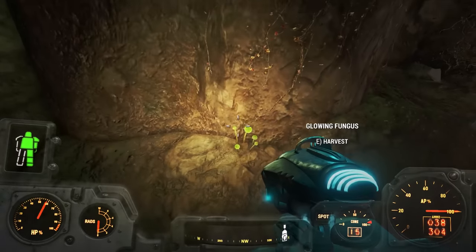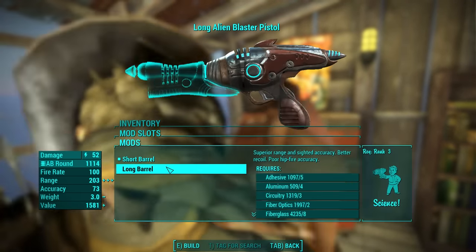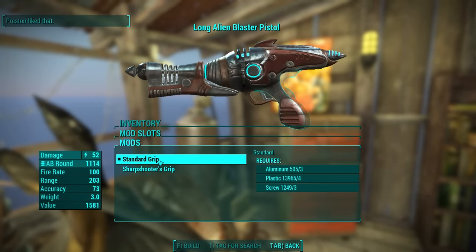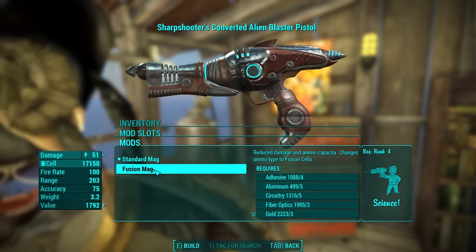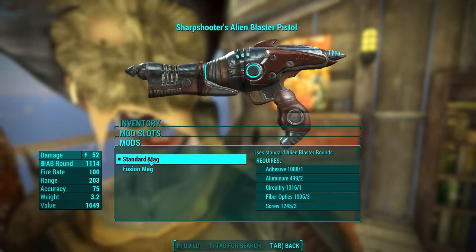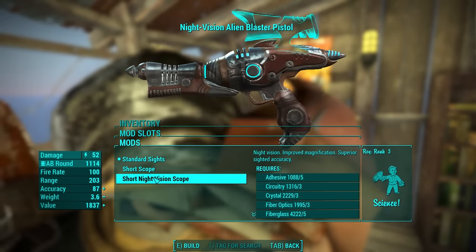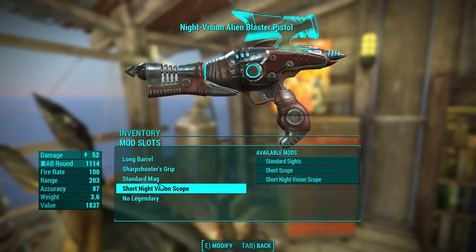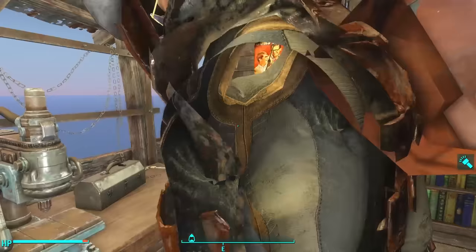You can take the alien blaster back to a weapons bench and upgrade it. There are a number of different upgrades — you can keep it a pistol, or you can equip a long barrel and a sharpshooter's grip to turn it into a sniper rifle. It even comes with a night vision scope, and if you ever run out of the standard alien blaster rounds, you can upgrade the magazine to accept fusion cells. This reduces the damage, and even though it says it reduces the ammo capacity, it actually doesn't — it increases ammo capacity.